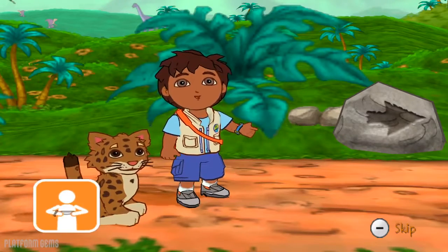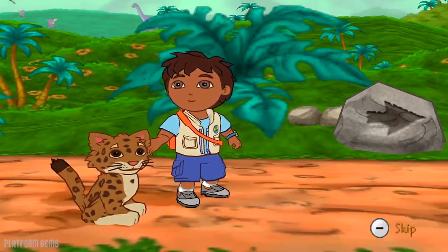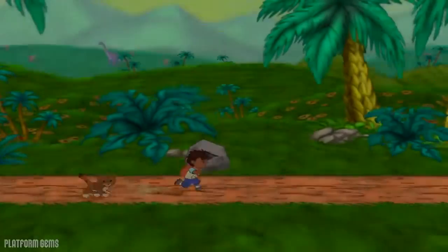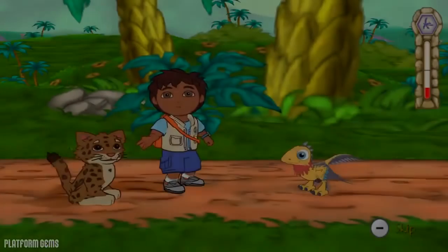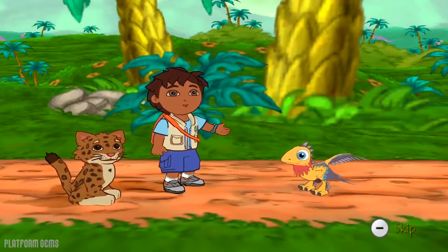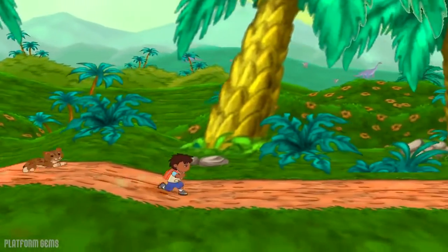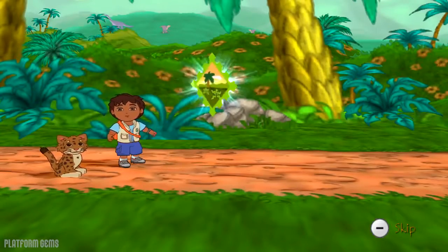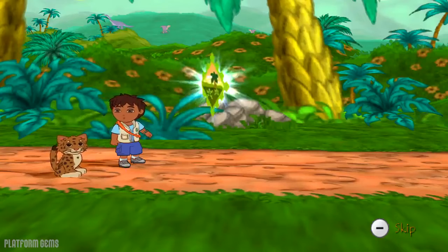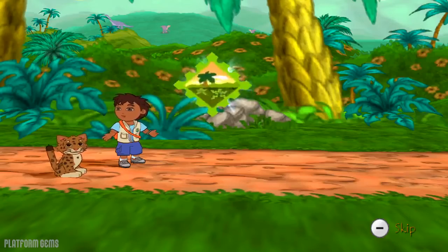Tilt the Wii Remote left or right a little bit for me to walk, or tilt it a lot for me to run. We found a micro-raptor. We need to look for as many micro-raptors as we can so we can lead them back to their pack. That's a prehistoric rescue step. If we collect enough, we'll earn a prehistoric rescue patch. Keep a lookout for them throughout the whole rescue mission.